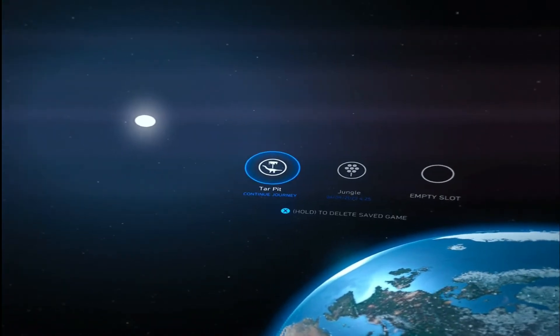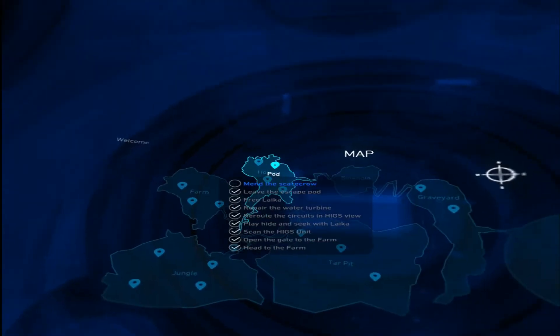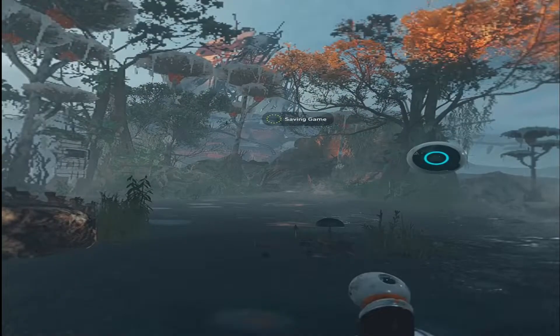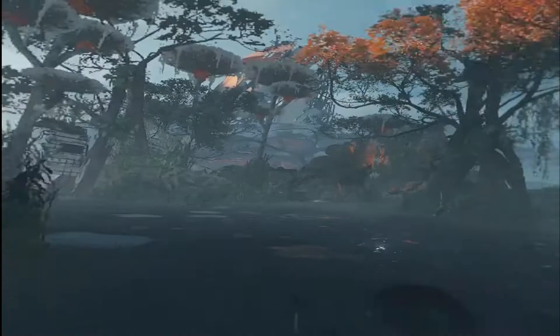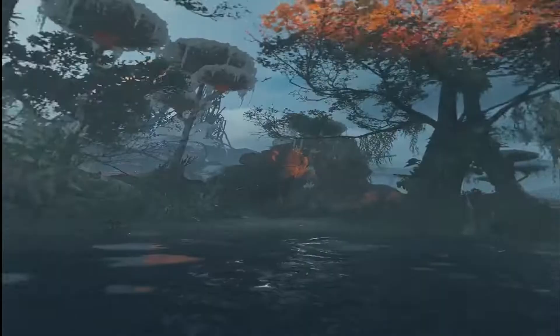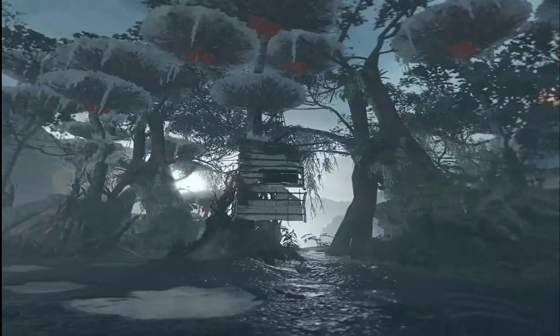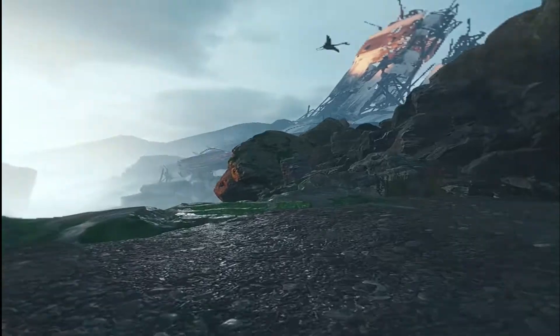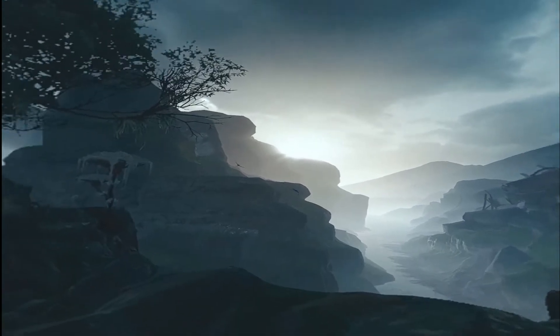We're just going to be continuing off from where we were. I think that was the jungle. I do want to see one thing — if we go on our map, what happens if we go to the skeleton area. So here's the area that in the game — we can still actually visit this area, which is really weird. Right now I have it at full graphics. It's probably gonna lag pretty soon, but I'll just run it until it does lag, and when it does, I'll set it down.